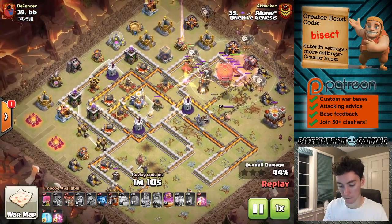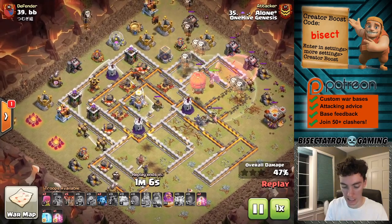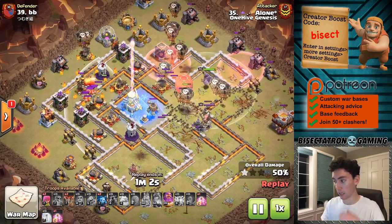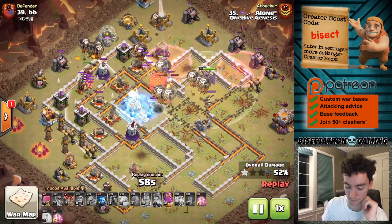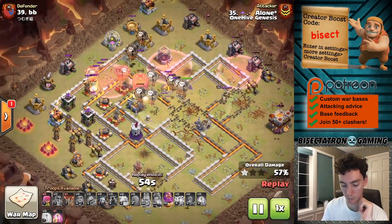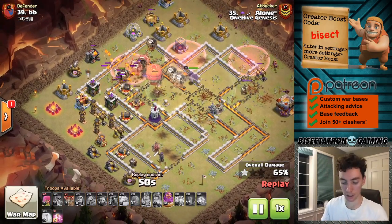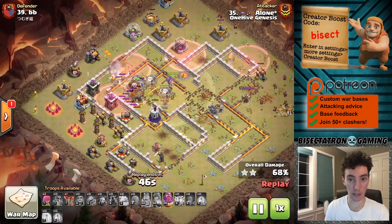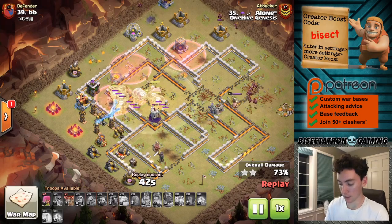Rushing that — the first Inferno went down fast, which is good. Lava Hound soaking up a ton of stuff there. The loons cutting across the base — I like the loons! Getting some incredible value just from how spread out they are, taking out all these defenses at once almost. Still has the Warden's ability — probably doesn't even need it, but there you go. One last Haste Spell, and it is GG. Very nice hit there.